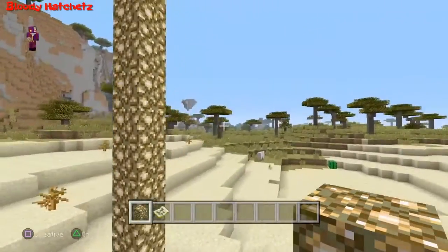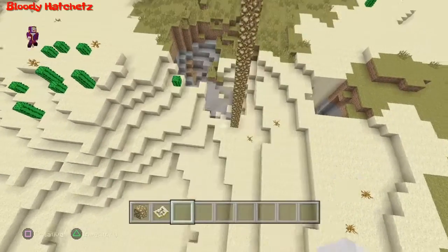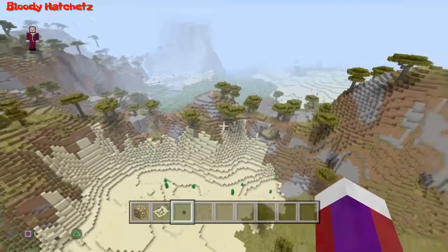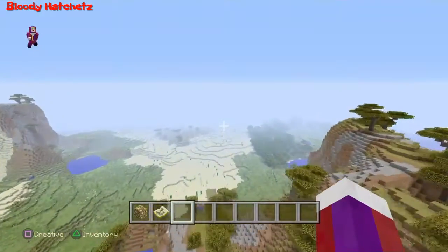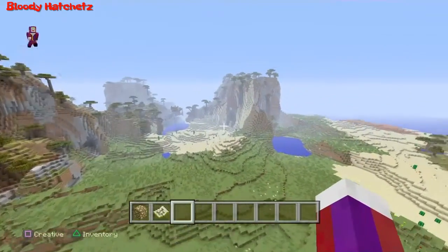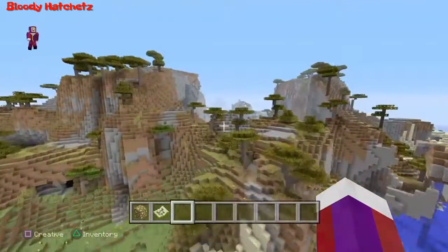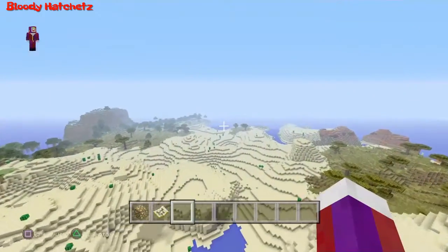So at spawn there are two spawners — a spider spawner and a zombie spawner — and around the corner there's another zombie spawner. Just look at these mountains! There are mountains like this all over the seed. We're gonna make our way over that way — I'm just going to show you how these mountains are. They're just really really epic looking.